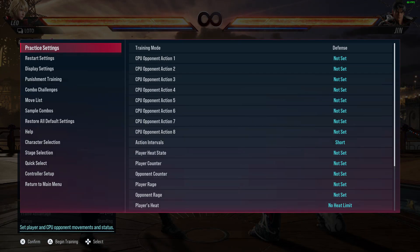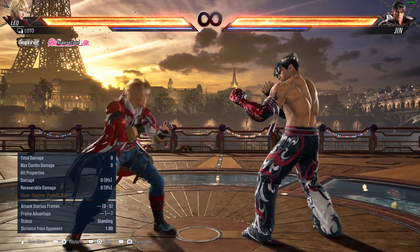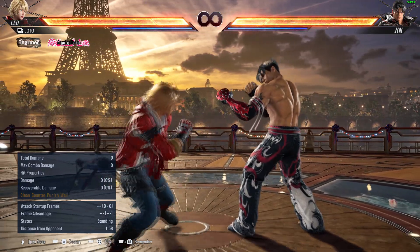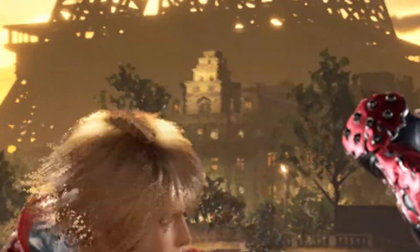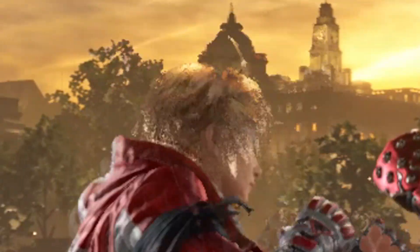You can actually test this for yourself, and it's not just limited to the pole and the character creator. The first stage I noticed this in was the boat one, where sidestepping back and forth will cause the trees and buildings to microwave themselves as the anti-aliasing tries to fix the damage that it's causing. This is called Temporal Artifacting, and it's all caused by TAA.